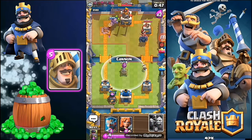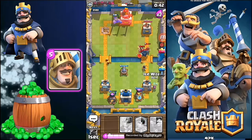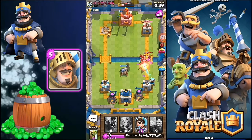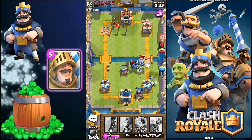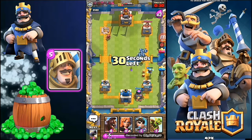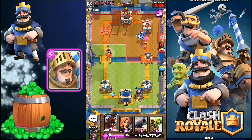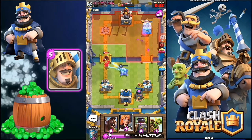I'm dropping the Cannon here. Here comes the Furnace, the Ice Wizard. Here comes the Pekka. His Pekka gone. See. Here comes my Cannon again. The Princess will take the job.